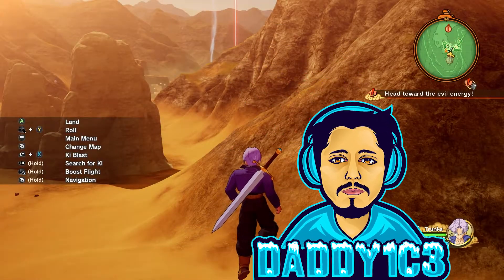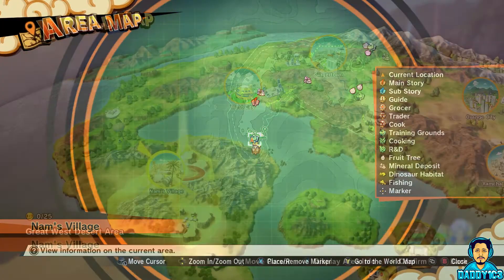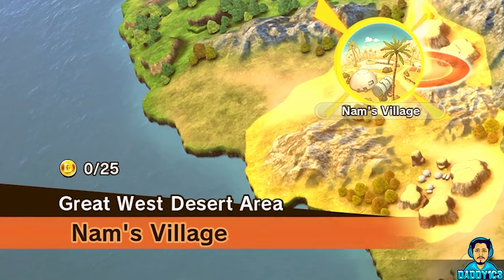What's up guys, welcome back for the final D-Metal guide in the Trunks Warrior of Hope DLC. Today I'll cover the Great West Desert area that you unlock after rolling the credits on the main story arc.